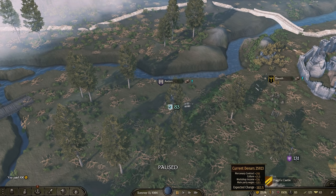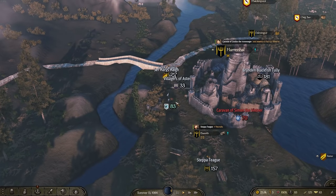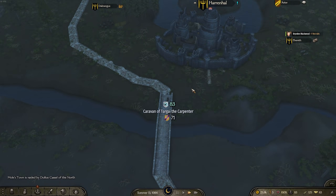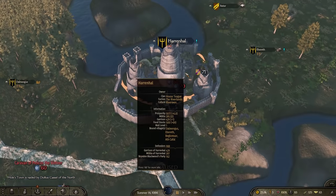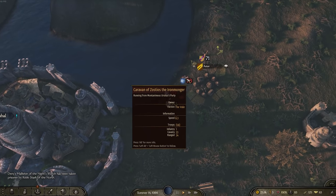We're making 210 from a mercenary contract, an extra 30 gold from these caravans. And here we go - caravan, I spy with my little eye. There's 81 there with a lot of cavalry - I probably want to avoid that. I probably want to try and pin off like this caravan with only 58 men. That's going to be much easier for me to deal with.